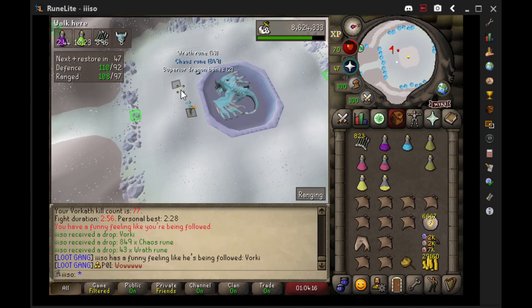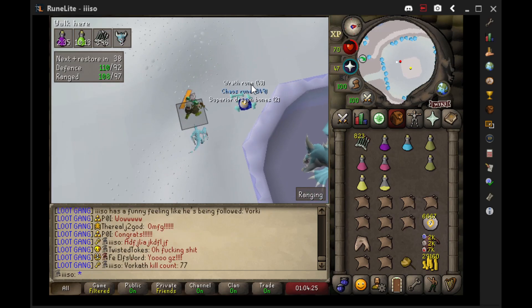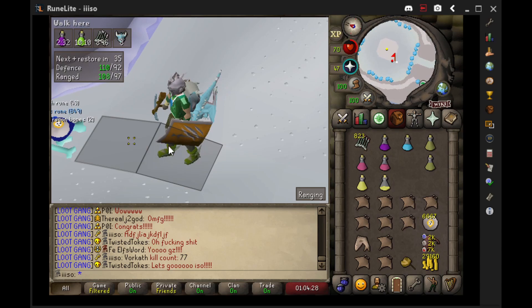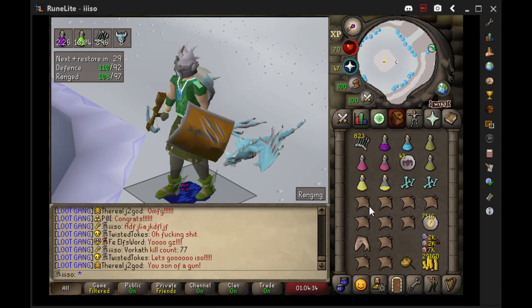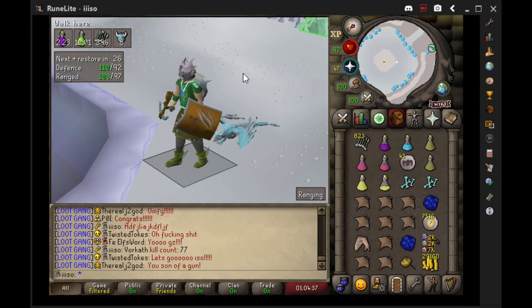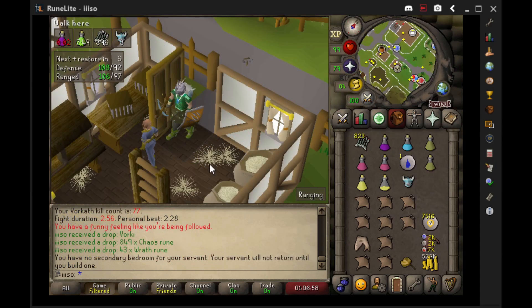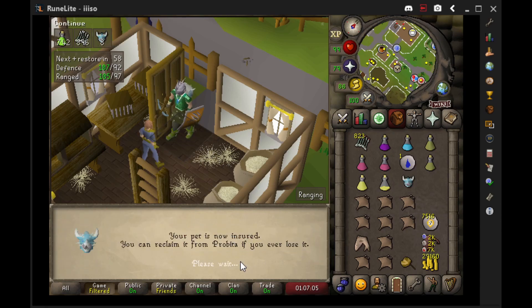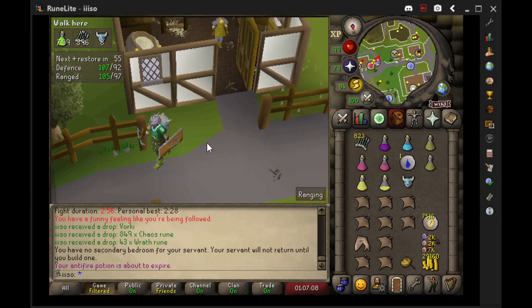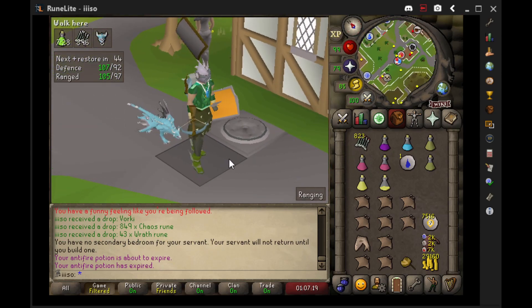Oh my god, we just got Vorky at 77 KC! Holy shit, holy gang! Oh my god — I was wondering what that pop-up was. Blue gang baby, we still got eight left on task and we just got the ultra spoon baby! Holy crap, my heart is racing — loot gang, let's go! Let's insure him — I cannot believe this. Let's go ahead and use Vork on Pro Beta and we'll insure the Vorky so if we die we'll have him forever. Loot gang, LFG!